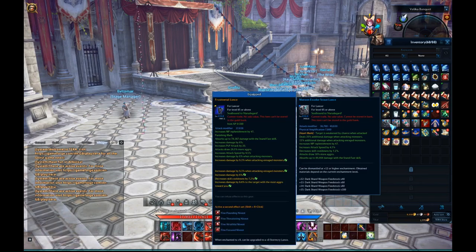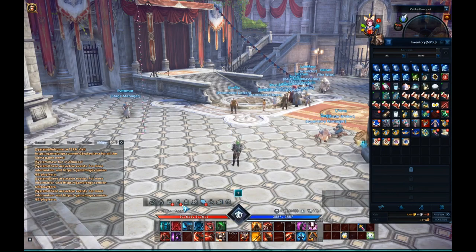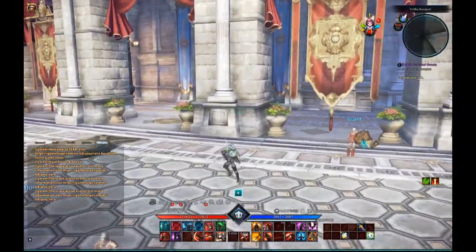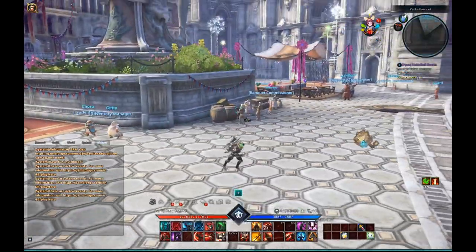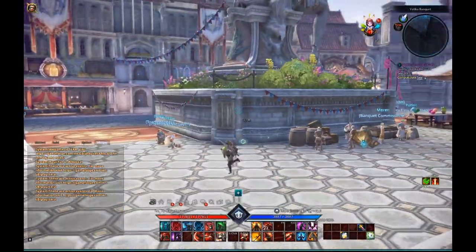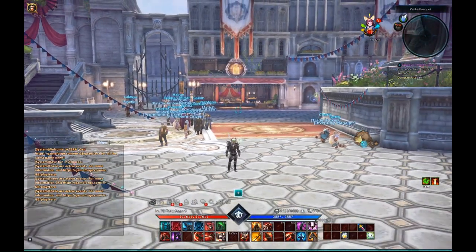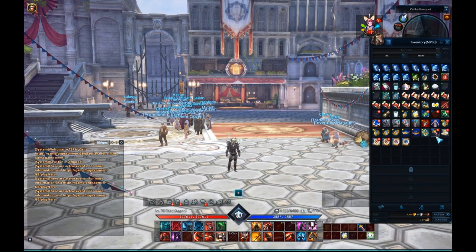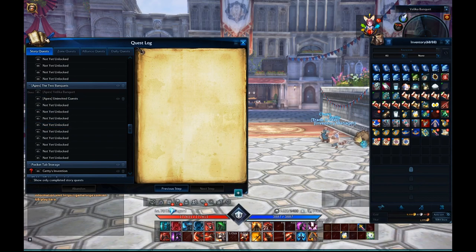Just because it's a 70% chance doesn't mean you'll get it on the first try — you can try to enchant 10 times and still fail, believe me. There it is — the Exodore Scout gear, all four items you need for your character. Pay attention: you need to be level 65 first to do these Apex Quests. I didn't level this character the usual way by grinding — I did some dungeons to reach level 65 and then used the level 70 scroll. This stuff unlocks automatically once you reach level 65.